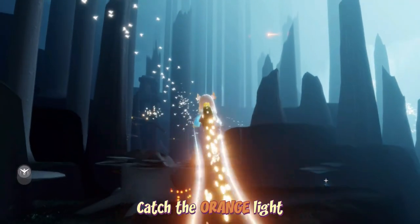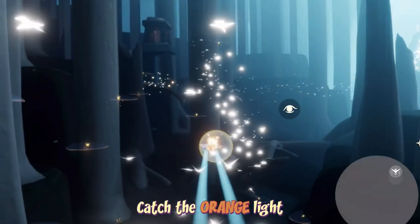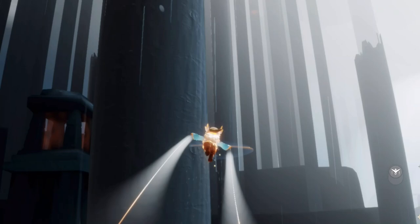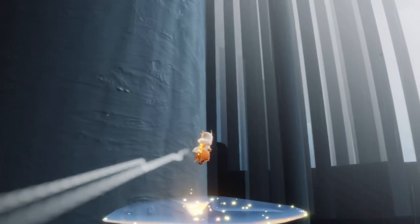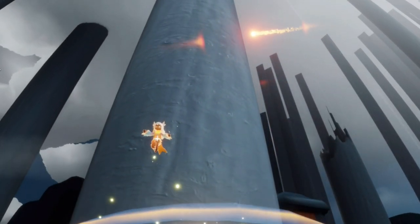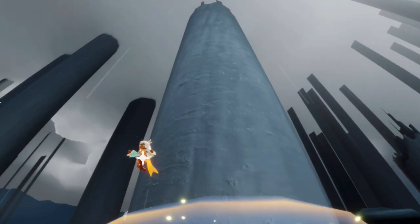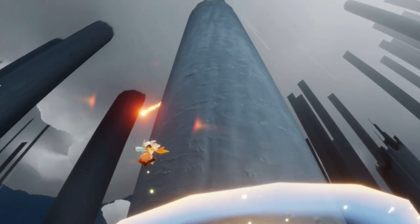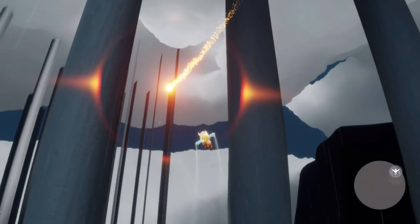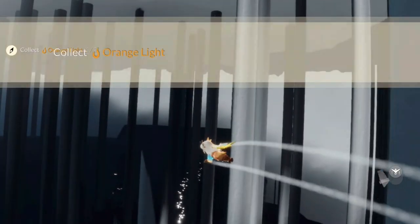The orange light can be found in the broken bridge area, all the way towards the left-hand side. It starts out super high so you may have to wait for it to come a bit lower. I like to fly through the birds and then land on the light bloom and wait for it to fall a little bit. Once it passes the trunk and comes down a little bit, fly up and catch it. You can also stop the rain in this area by finishing the final part of the broken bridge. Orange light collected!